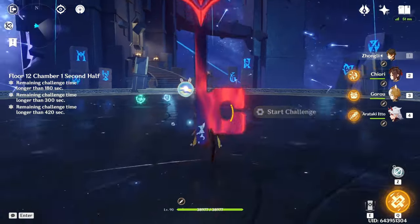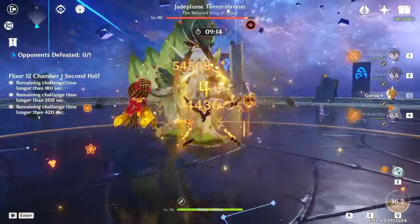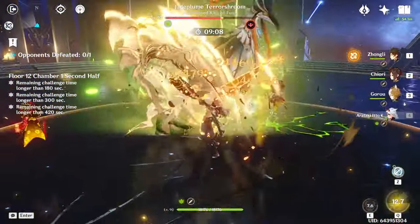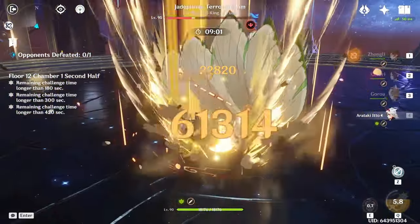The second half is just the Jade Plume. It's a pretty easy fight — it hits hard but doesn't have any fancy mechanics. Just burst it down as quickly as possible. If you have an Electro unit you can knock it down and it'll fall to the ground and be vulnerable for a while. However, if you're running Mono Geo, bring Zhongli so you won't take any damage.